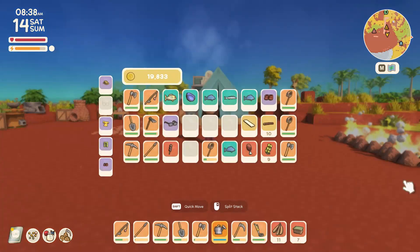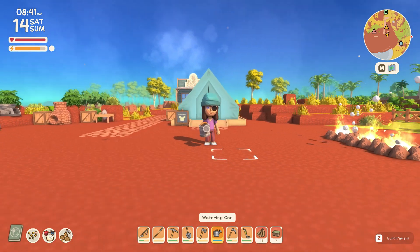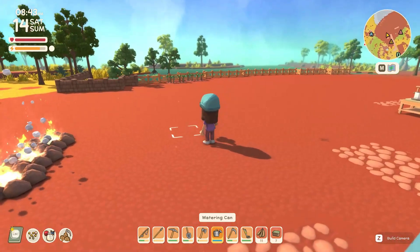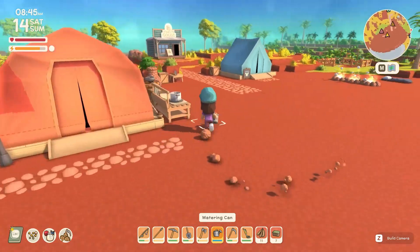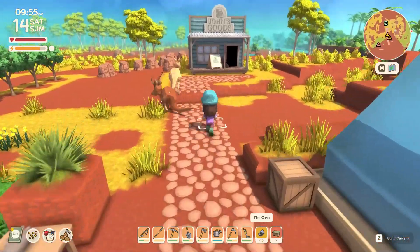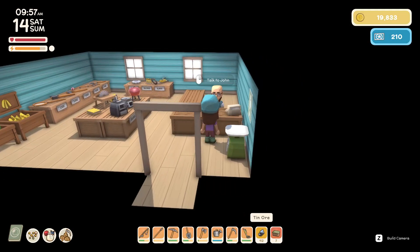I wanted to show you — look what I got as one of my gifts. It's so cool. I have an eye patch. It's not quite as amusing as the googly eyes but I'm going to wear it for a bit. I love getting all these little presents. Let's go see John and sell him all of my things because we're paying off all our debt today. I'm determined.